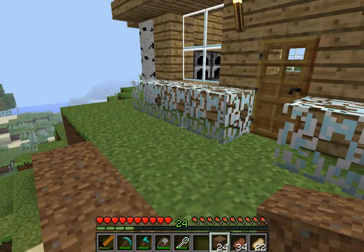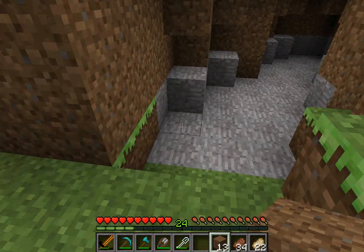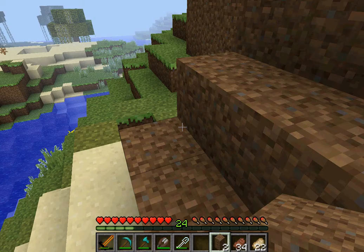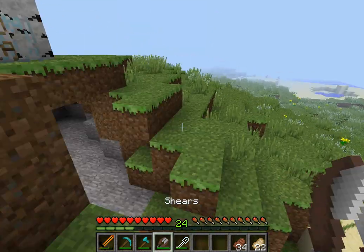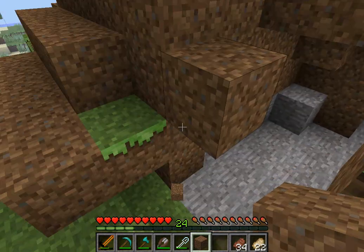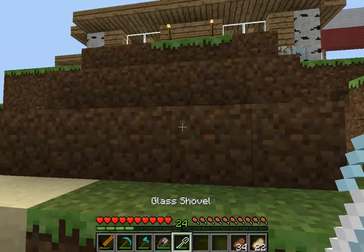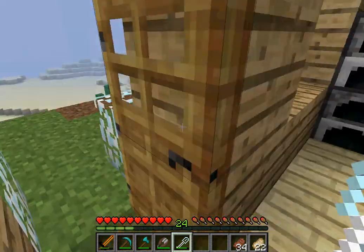One, two, three, four — there we go. I want that one little corner to kind of look neat so the grass can spread. We don't really need it on this side, but we'll do it anyway. I can't be bothered honestly. See, the grass is spreading nicely. Our house is right here — take the stairs up. Okay, good.